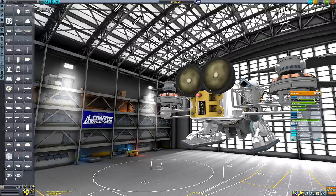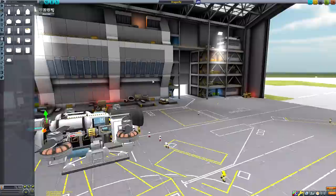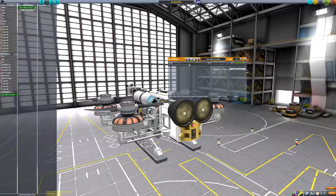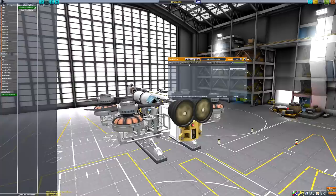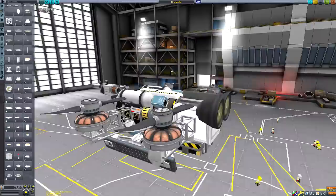Much like Laith, Titan sports an atmosphere that permits flight, hence the helicopter designs. It's clear that Laith was created as an analogue of Titan for KSP. Titan is the largest moon of Saturn and the second largest moon in the entire solar system, which pretty much aligns with Laith - although you have to swap Saturn for Joule. Furthermore, it's the only known moon to have a dense atmosphere, and the only known body in space aside from Earth where there is clear evidence of stable bodies of surface liquid.